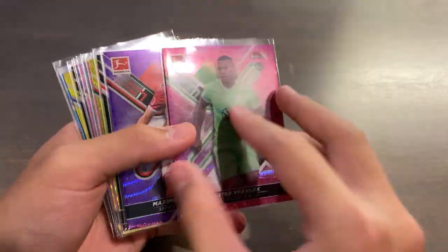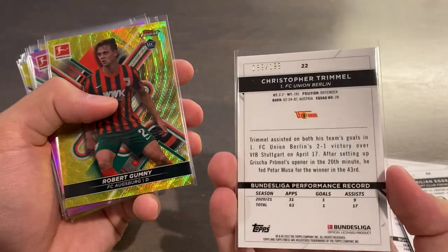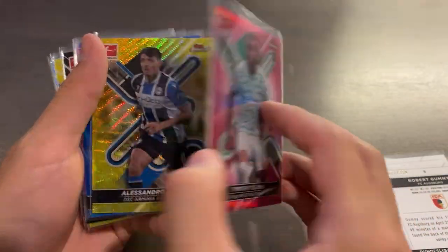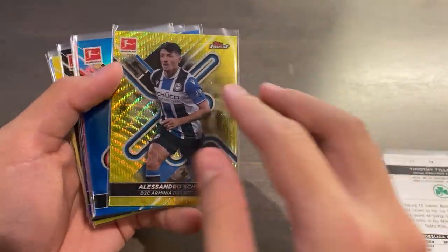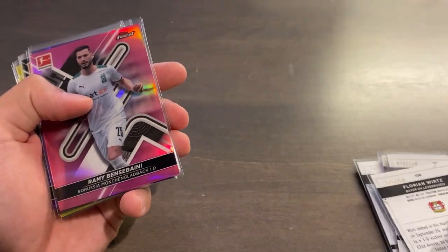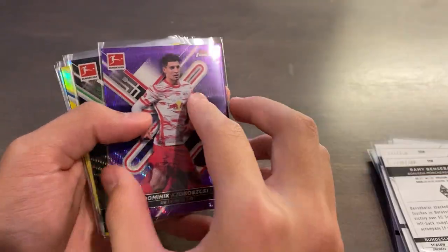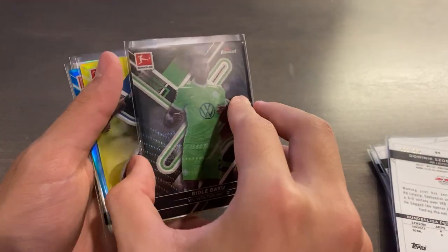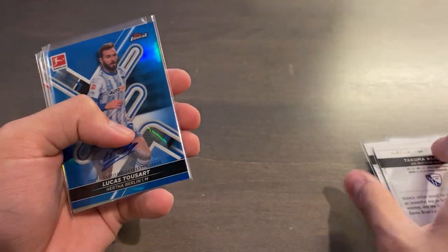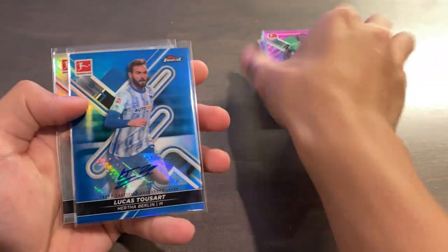Vranks rookie pink wave out of 300, Eggstein purple wave out of 250, Trimmel black out of 199, Gumney rookie yellow wave out of 350, Tillman pink out of 300, Schopf yellow wave out of 350, Verts blue out of 150 — probably my favorite parallel, super super clean — Bensabini pink out of 300, Soboslai purple wave out of 250, Riddell Baku black wave out of 199, and Takuma Asano yellow out of 350. That is a mouthful and a handful for our numbered parallels.